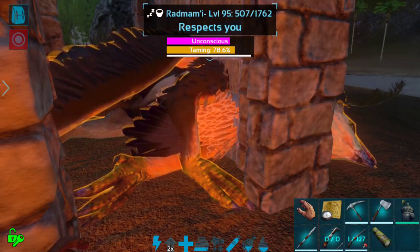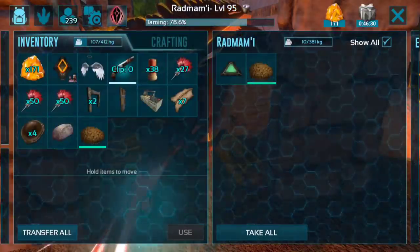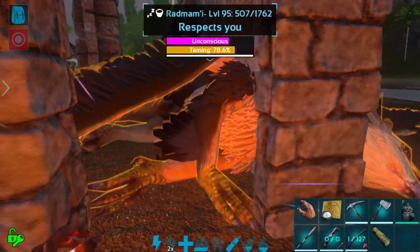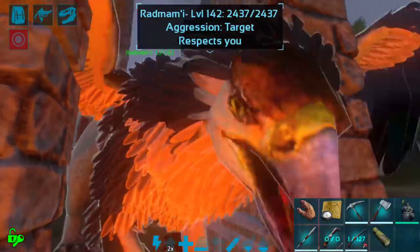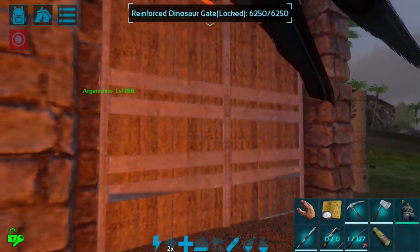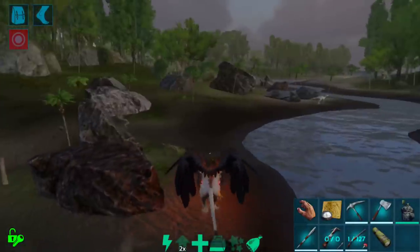Okay guys, we are back and Rodmami here is just about to take her last bite of kibble. It only did take one kibble at this level to get to 78.6% taming effectiveness with a soothing balm. So I took one of those kibbles back and I am saving it for the next griffin that we tame. Beautiful! Now all we need to do is find a griffin with a last name ending in an I and we should be good to go — we will have a pair of griffins to get kibble from.